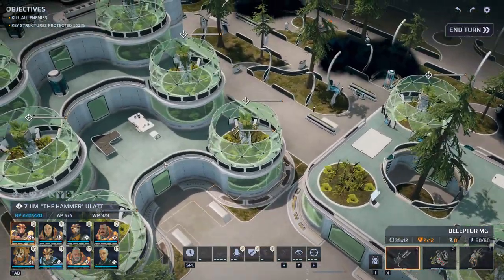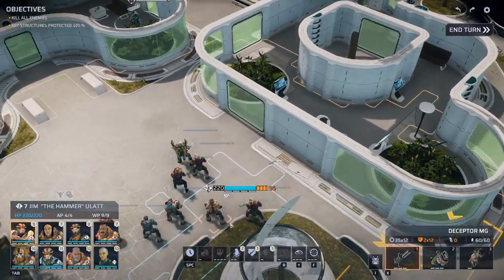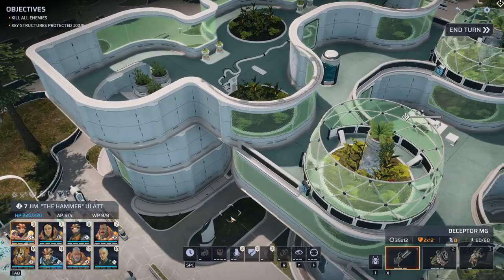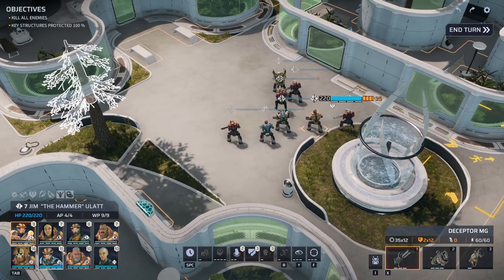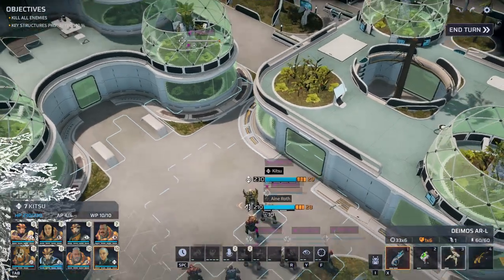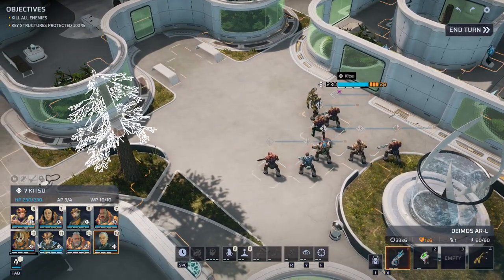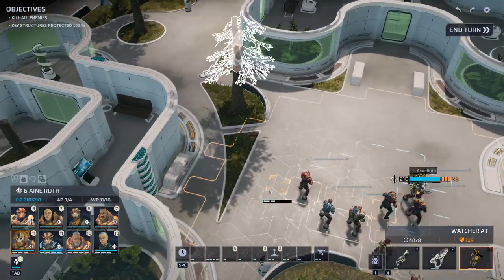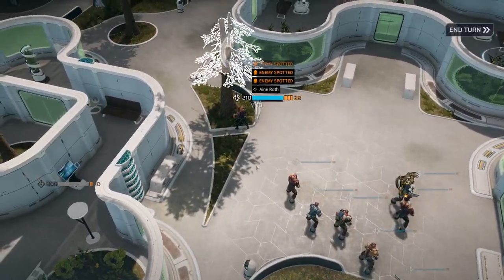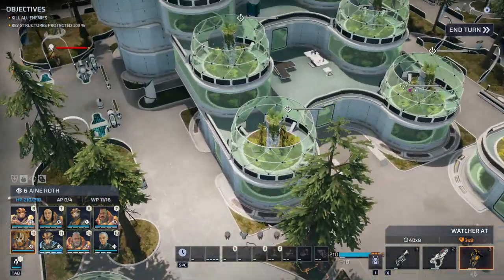We landed. We need to protect all of the key structures, and the aliens are likely going to start on the other side. Where are our Sinidrian friends? Nowhere to be seen — I was told there are defenders here. Let's frenzy everyone and take a good look at where the guys are. Turret number one goes over here; turret number two will be placed on this side.